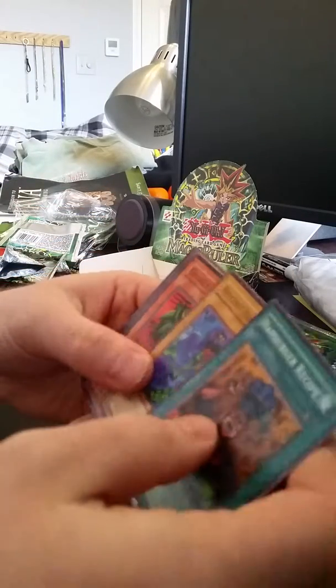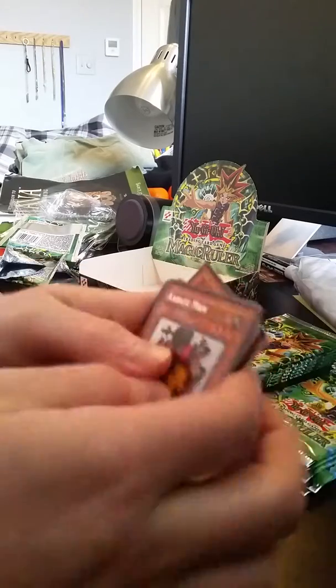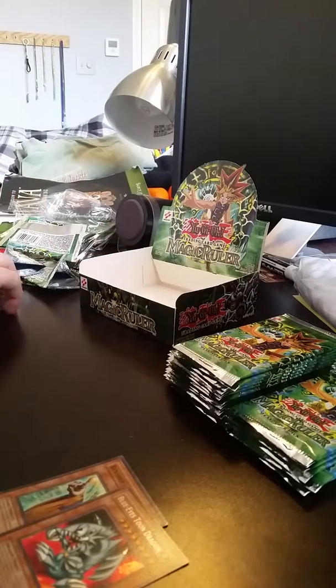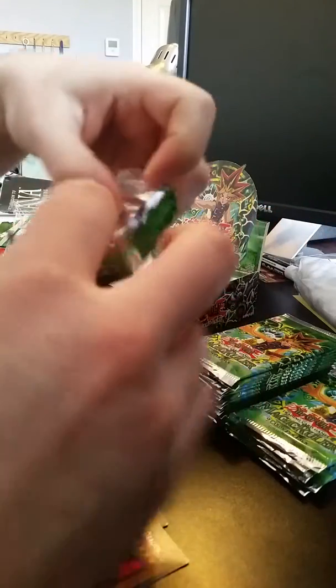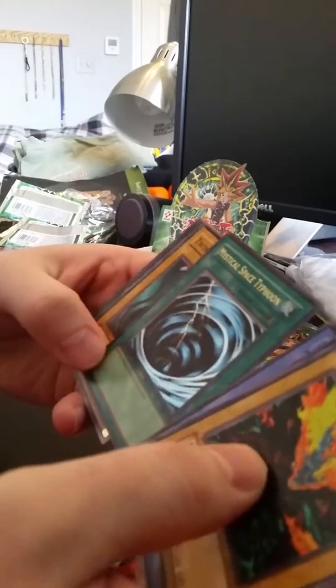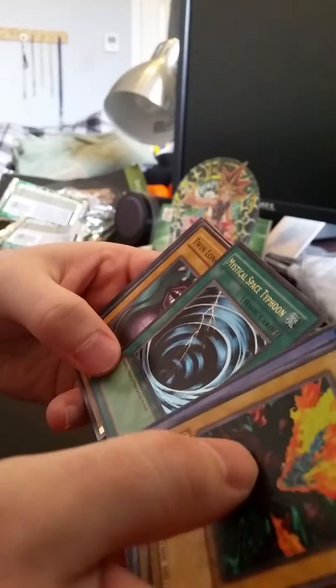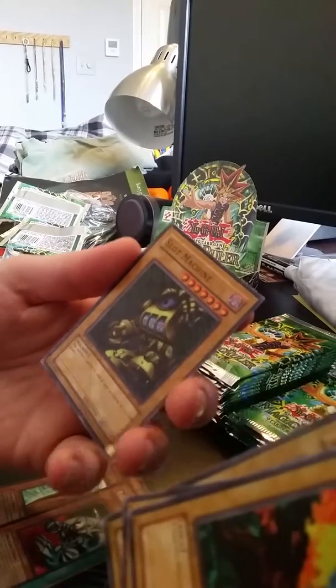I know a lot of these older sets — they say they're not supposed to always guarantee a secret rare, even though I thought they were, just what people say now. Fire Kraken, Dark Witch, Molten Destruction, Crab Turtle. Ooh, MST — nice, First Edition Mint, Mystical Space Typhoon. Not bad, not bad. Another short print slot machine — that's nice.